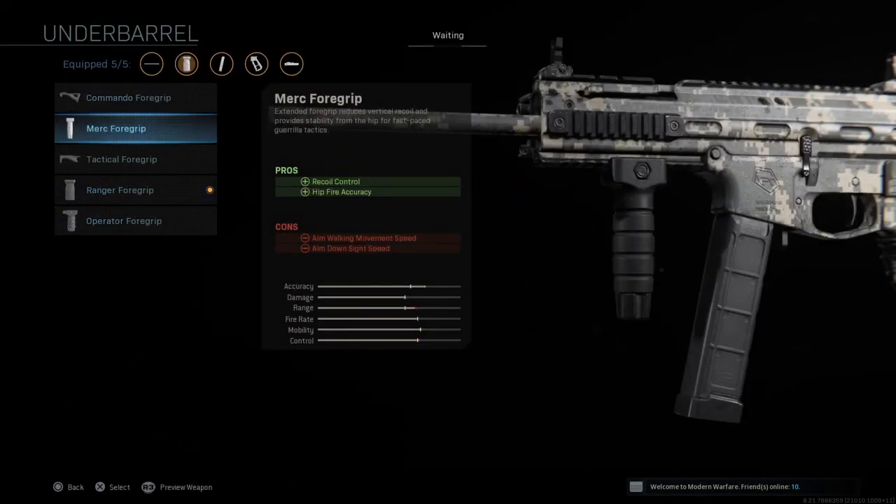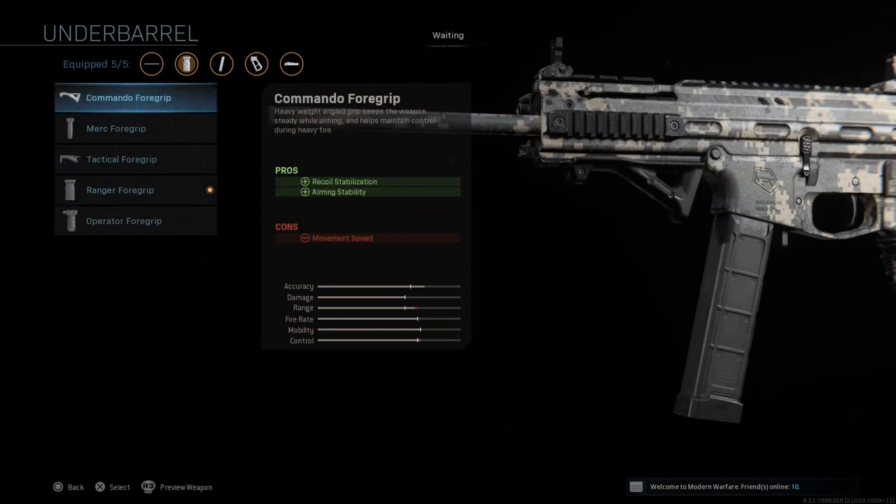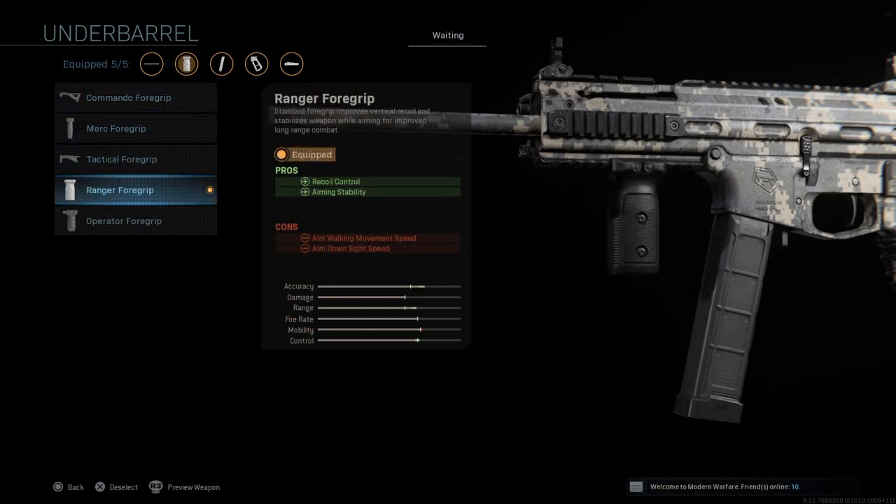If you don't want the ranger foregrip, you could go with the merc — it gives you a little bit less range for a little more accuracy and less control. You could even go commando, but I would really go with the ranger.